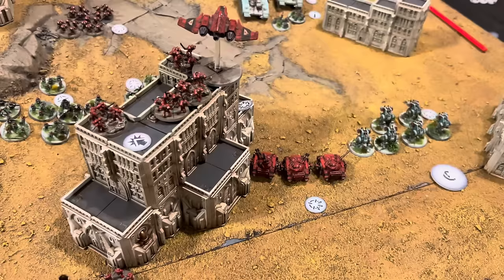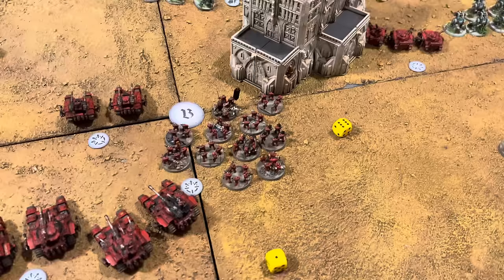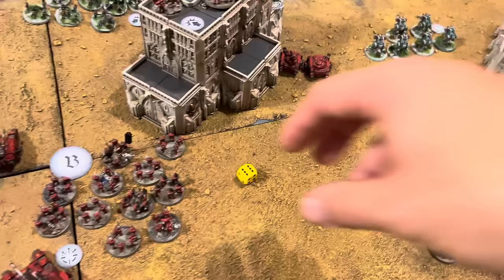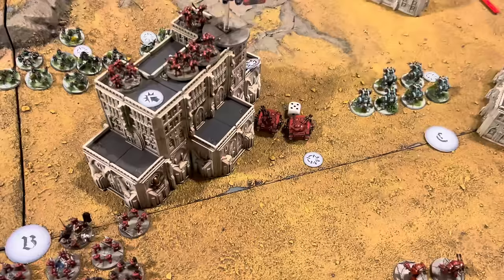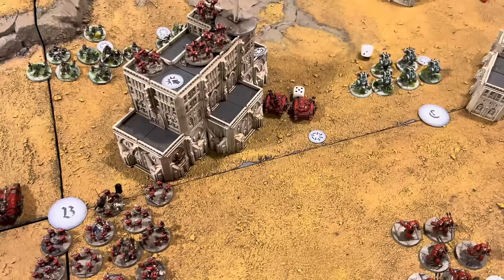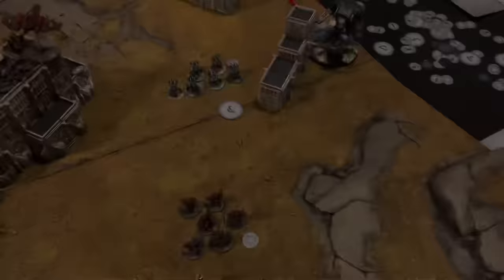Advanced fire stage. I'll activate the Baneblades firing at the Predator tanks. Starting with the Baneblade Cannon - one die, four plus to hit, a hit. AP minus three - one Predator destroyed. Then the Demolisher Cannon in the hull firing at the same targets. Two dice, four plus to hit - two hits. AP minus three, both failed saves on sixes - unit destroyed. Very nice, well done.